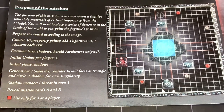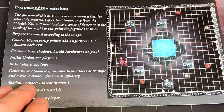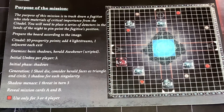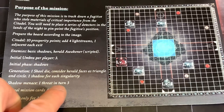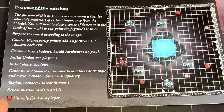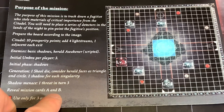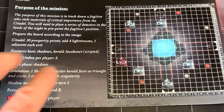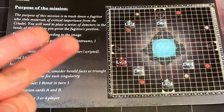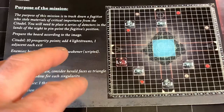The phase we're going to start with initially is the shadow phase. We're also going to use the generation of one shoulder die — consider herald faces as triangle and circles, and one shadow for each singularity. Shadow menace is one threat on turn three, so when that track gets to turn three, we're going to gain a threat card. Then we're going to reveal mission cards A and B. This setup is for a three to four player game, and you can play it solo and two, three, or four players. Each mission has its own setup for that player count.